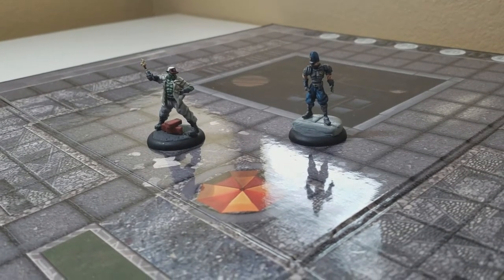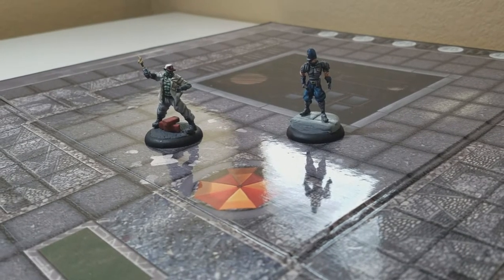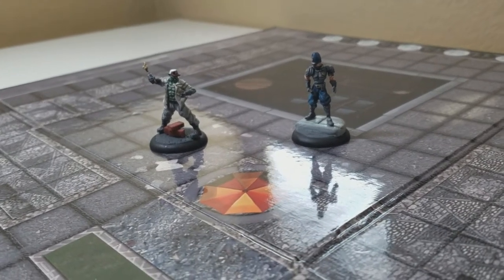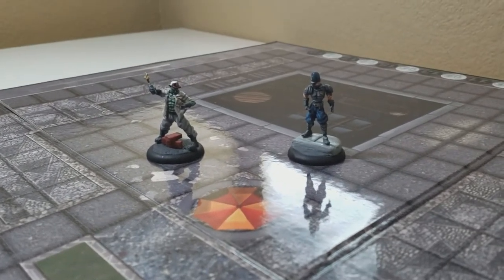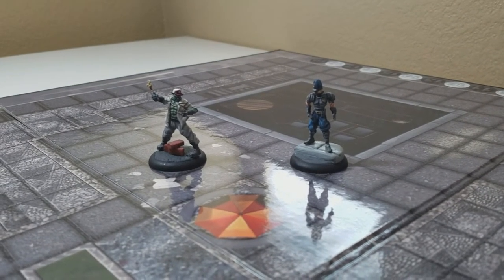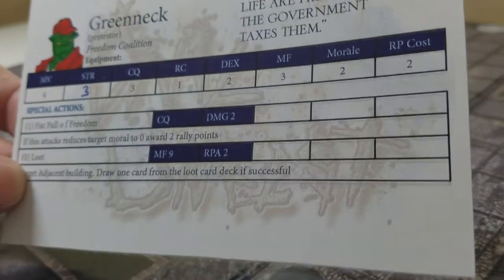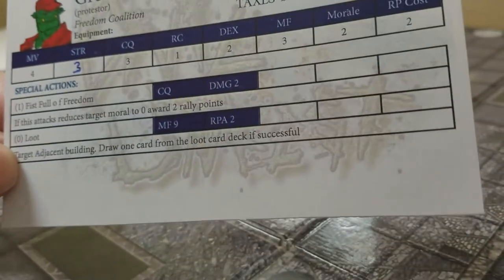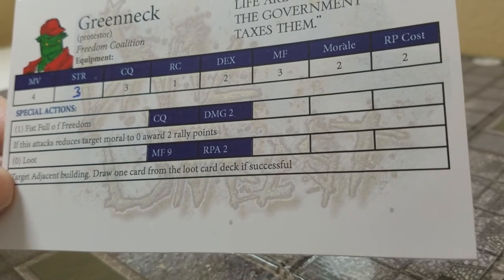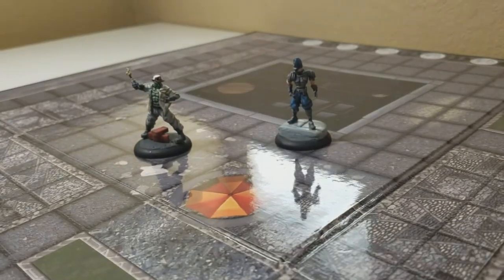We're going to start off with the ORC. In this game, each model will come with two actions, and you use those actions to either generate victory points or rally points. If we look at the ORC card, he doesn't have much to him — he's one of the cheaper models. He has a special punch attack called Fistful of Freedom, and he has a zero-cost loot action, which is a free action. So we'll go over both actions really quickly.